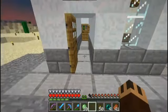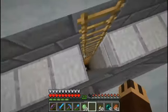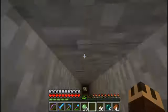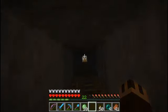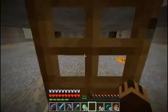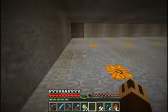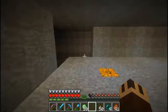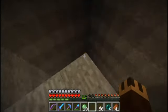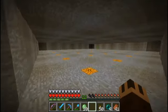Let's have a look inside. The slimes spawn in these levels, which are lit up by jack-o-lanterns. They head in a single direction and then drop in each of the four corners.